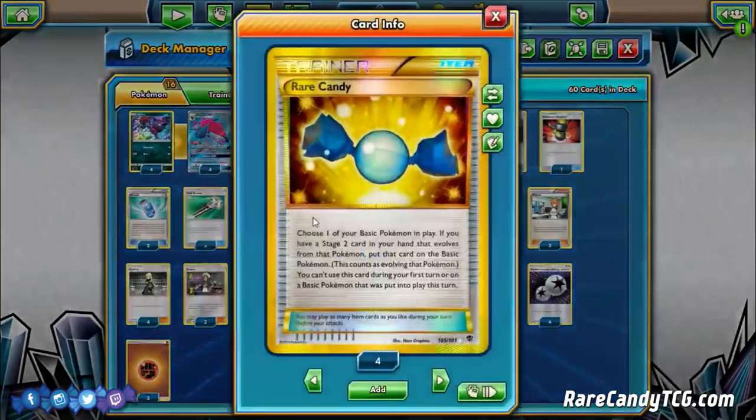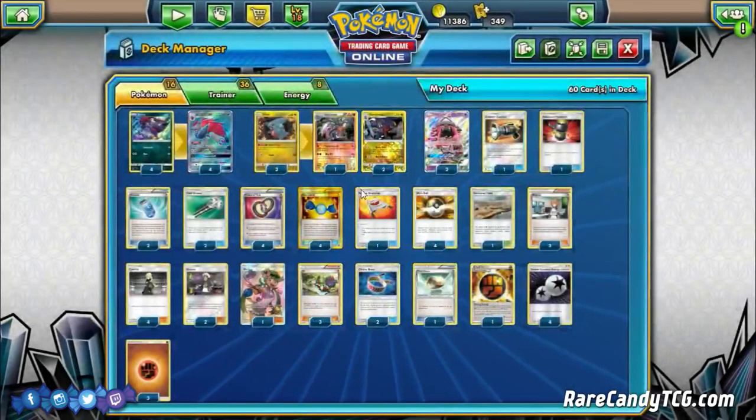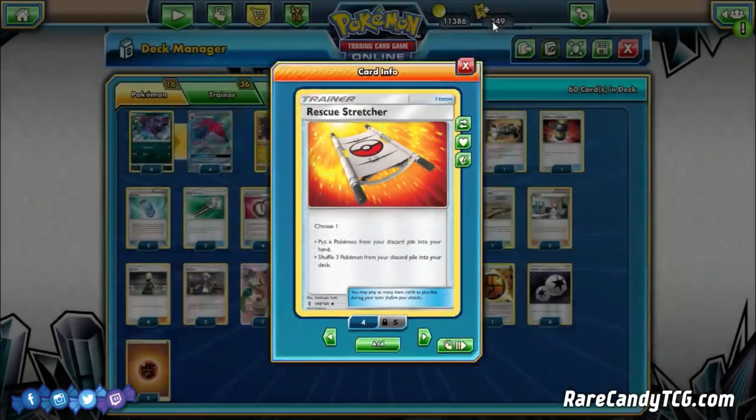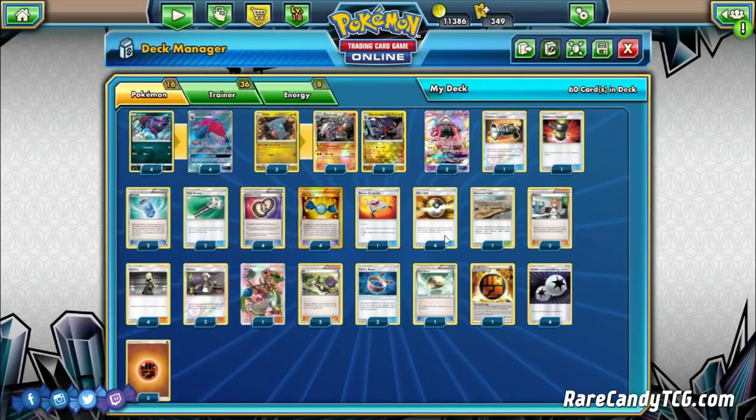Four copies of Rare Candy to skip the middle evolution Gabite and go straight to Garchomp, increasing our odds of a turn-two or turn-three Garchomp. One copy of Rescue Stretcher as recovery — get a Pokémon from the discard back to hand, or shuffle three Pokémon from the discard back into the deck. Four Ultra Ball, pretty standard, to search for whatever Pokémon we want.